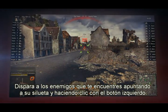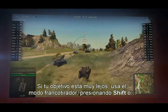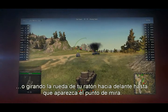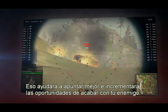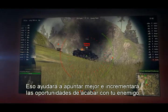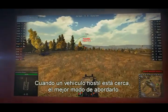If the target is too far away, switch to sniper mode by pressing Shift or scrolling your mouse wheel forward until the gun sights appear. This helps your targeting and increases your chance of hitting the enemy. When a hostile vehicle is closing in, the best way to engage in a close fight is with lots of maneuvers.